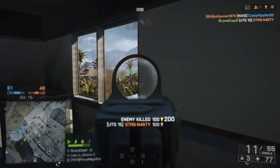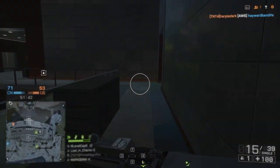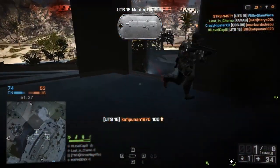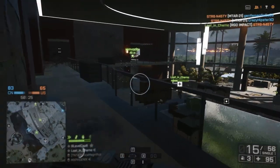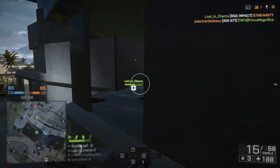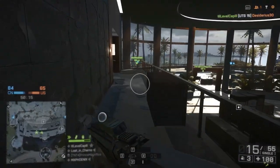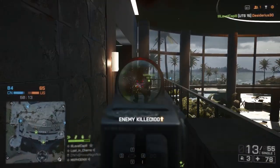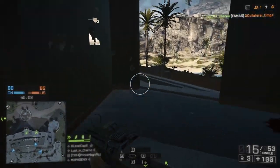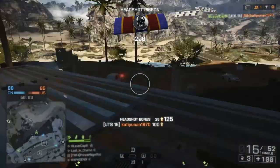Now I'm coming up here on my 500th kill for the mastery dog tag with this gun. I've been enjoying the UTS-15 the whole time I've been using it — it is a fun shotgun to use. It has unbelievable potential when it comes to killing tons and tons of targets. However, if you're looking to kill a smaller quantity of targets but have more reliability, then I wouldn't recommend this gun. This gun is for basically precision shooters. Which sounds funny to say about a shotgun, but honestly that is the benefit of this gun — it's going to do less damage per shot, so you need to be more precise. You need to get more of those pellets hitting your target in order to get the one-shot kill.